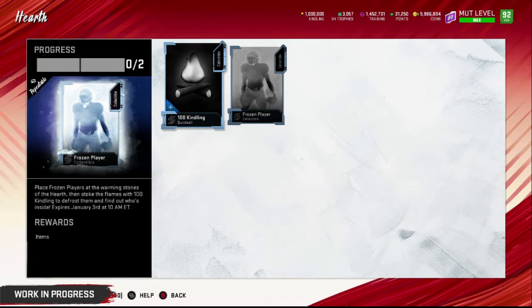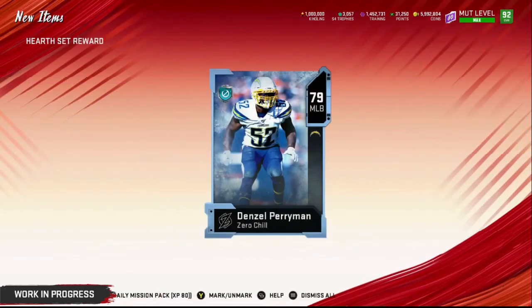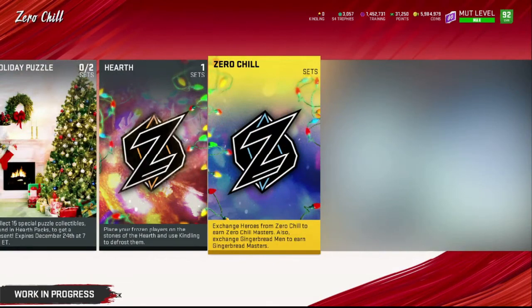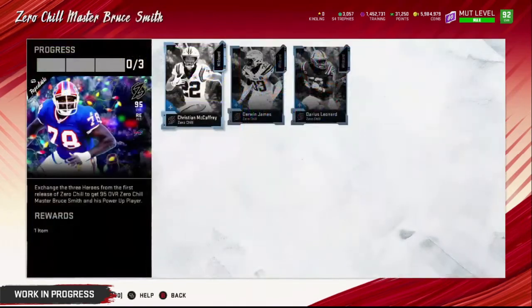A couple of the frozen players will probably be worth it. McCaffrey right now is behind the NFL 100 running backs — he's not going to be top tier — so I'm personally not pursuing him. There is a set reward where you can pull up to the 88s, which is pretty cool. You can quick-sell them for the new currency — they will not sell for training or coins. The Zero Chill master Bruce Smith is blurred out because it will span more than one week; the three players going into the Bruce Smith set will be McCaffrey, Derwin James, and Leonard.